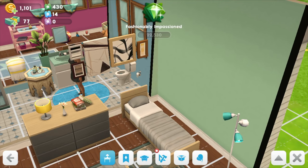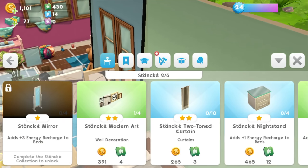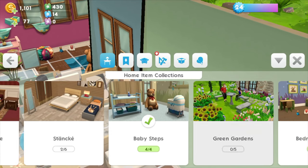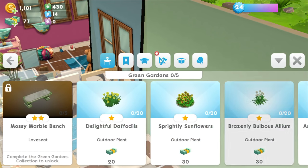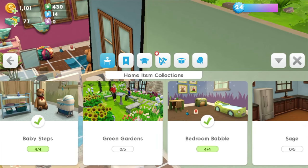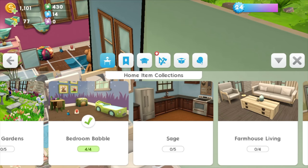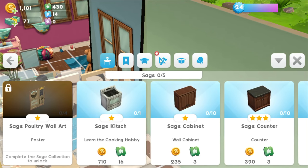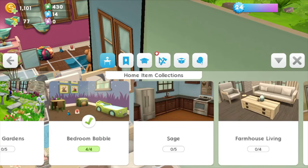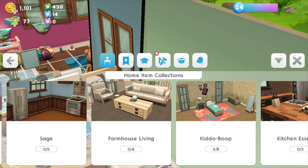Alright, I bought it. The green gardens — oh, you also need all kinds of dollar money for that, I don't want that. This is actually one style of kitchen stuff which is nice, but I already got a kitchen, so that doesn't make sense.